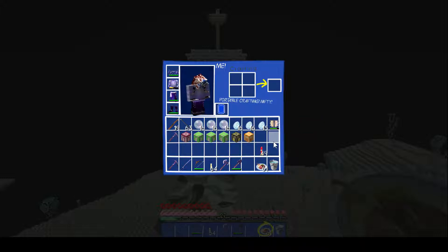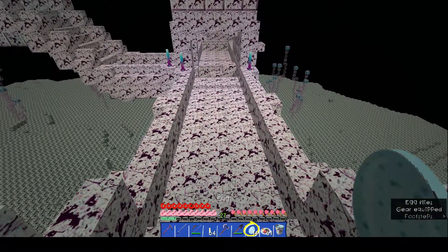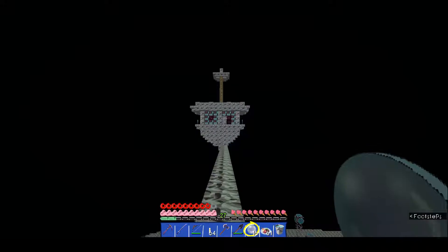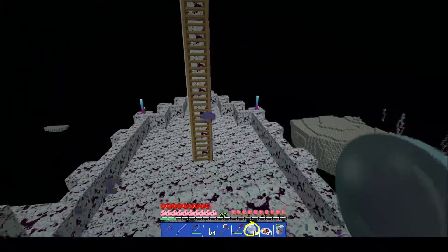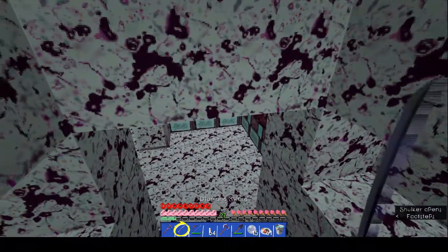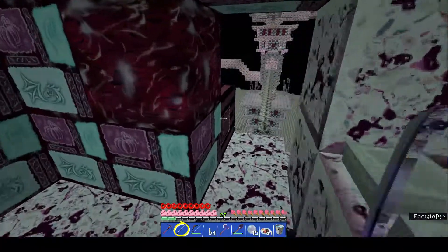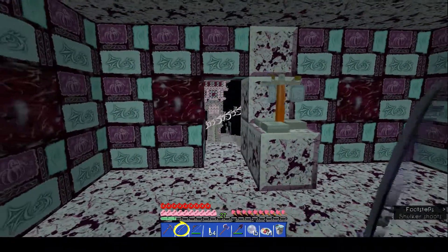I'm going to try spawning mobs — we can spawn chickens in the End, yeah! Okay, quit goofing off. Let's ender pearl over before the shulker pops out and does me an injustice. There's the brewing stand — I forgot to show you the brewing area! And that's what it looks like with the bottles in. It's probably going to look like a circus tent, but what's his face look like? You can't see it — he has no face. Interesting.